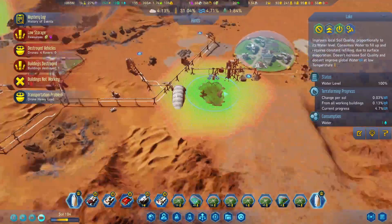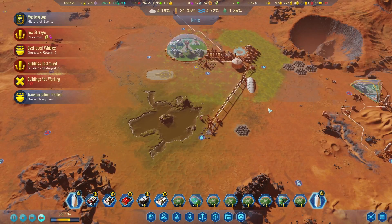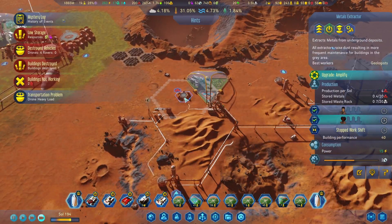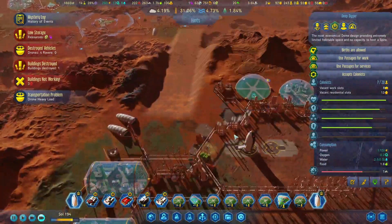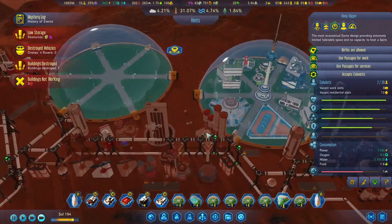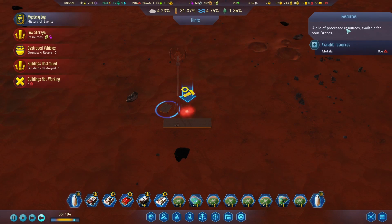We're starting to get some... the terrain quality overlay. Looks like we've survived everything all right. We're starting to build our polymers back up — I guess they were just tanked from that storm. Let's just salvage these.